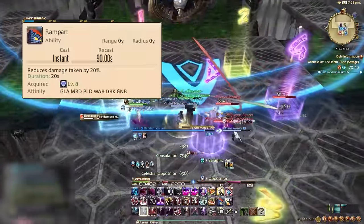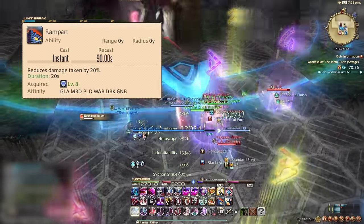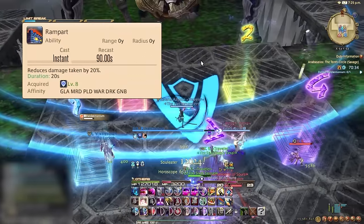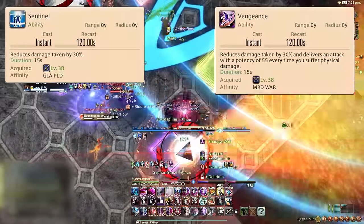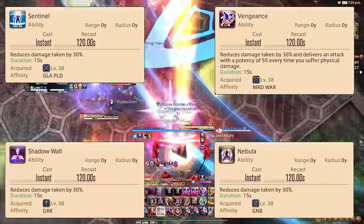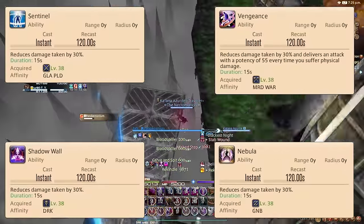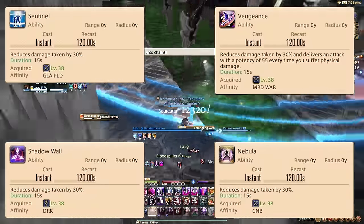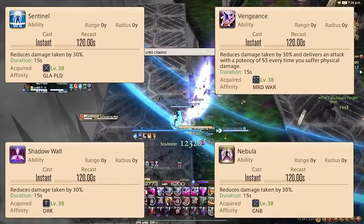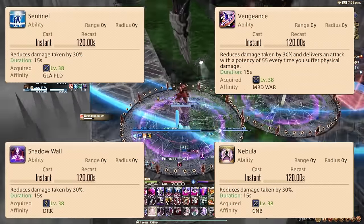All tanks have access to Rampart, Reprisal, and Arms Length. Rampart is on a 90-second cooldown and reduces damage taken by 20% for 20 seconds. Two-minute defensives include Paladin's Sentinel, Warrior's Vengeance, Dark Knight's Shadow Wall, and Gunbreaker's Nebula — all reducing damage taken by 30% for 15 seconds. Warrior's Vengeance has the additional effect of delivering a 55-potency attack every time you suffer a physical attack. You pretty much always want a Rampart or 2-minute defensive plus your short cooldown up for tank busters.